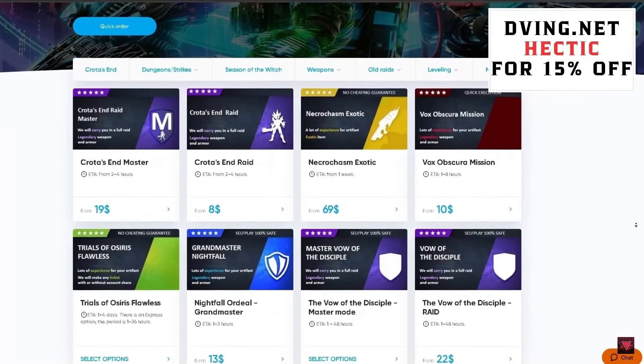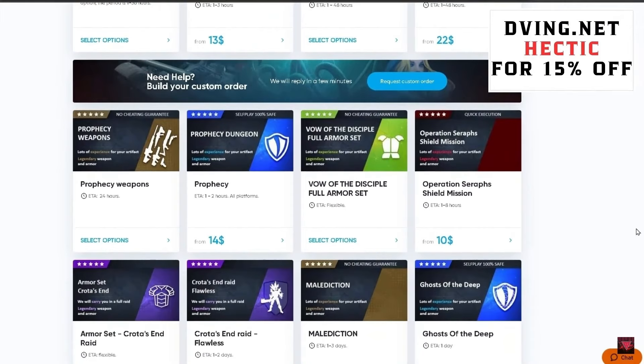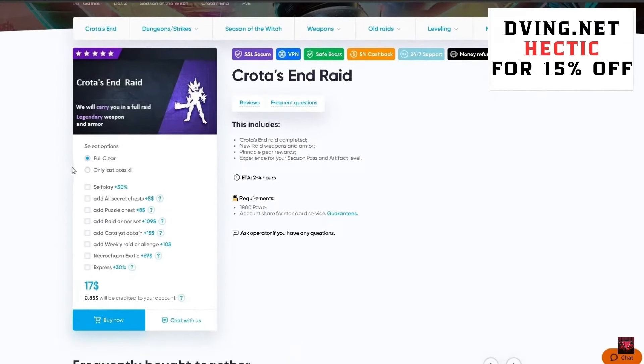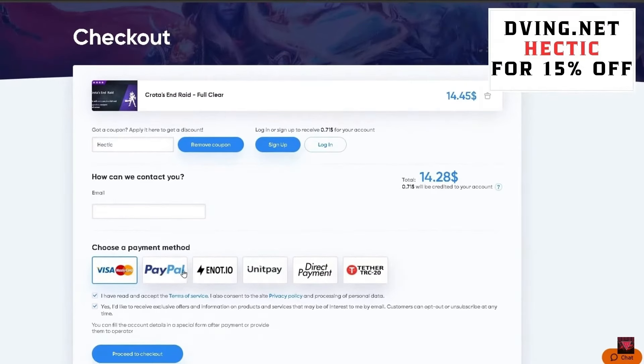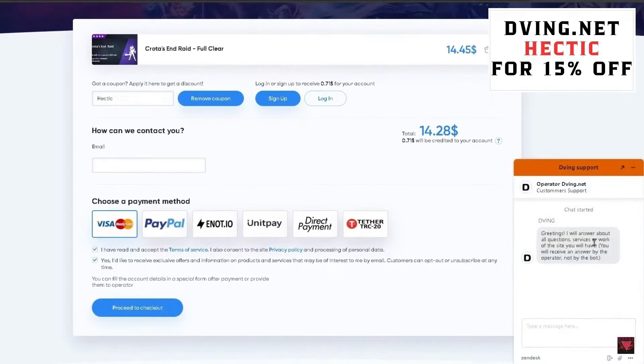You can find teams to complete different activities like raids, trials, exotic farming, and many more on Divvy.net. All services can be done without account sharing — you don't need to give your login or password. To order a service, choose the self-play option, select your platform, scroll down and click self play, add to cart, and purchase. Go to your coupons and type code HECTIC for 15% off all products. Enter your email, choose a payment method, and check out. I highly recommend Divvy.net — they have great support.